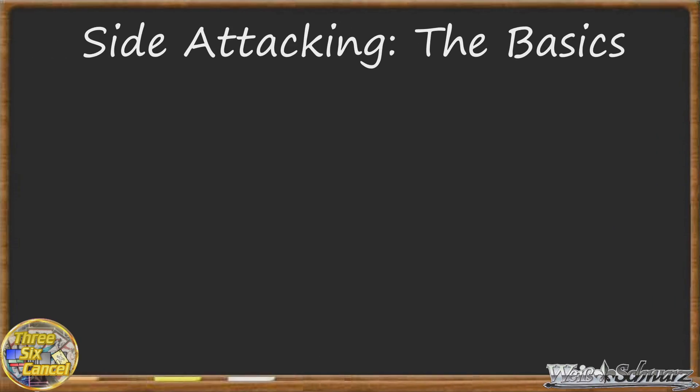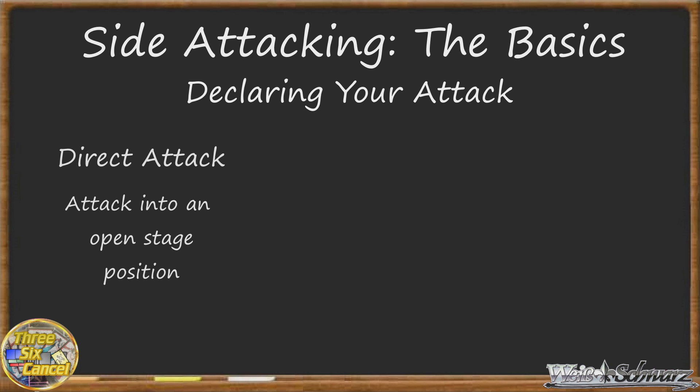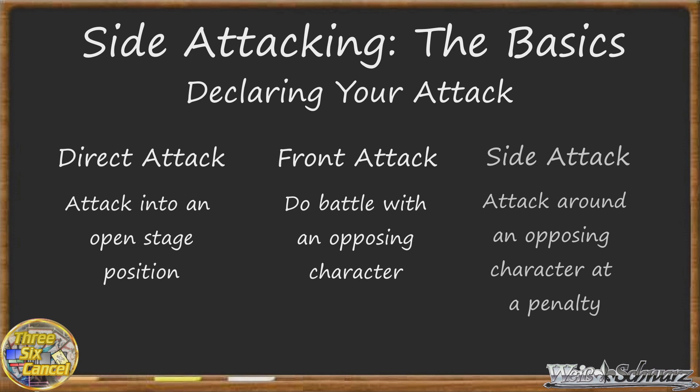In Weiss Schwarz, whenever you choose a character in your center stage to make an attack, you declare what kind of attack you're making. This can either be a direct attack, a front attack, or a side attack. You do have to declare what kind of attack you're making before anything else in the attack step happens, so you can't use abilities related to attacking until you say whether this is a front, side, or direct attack.